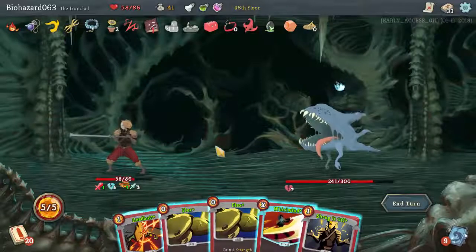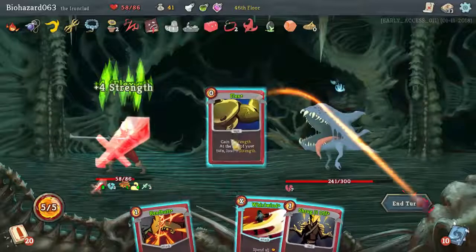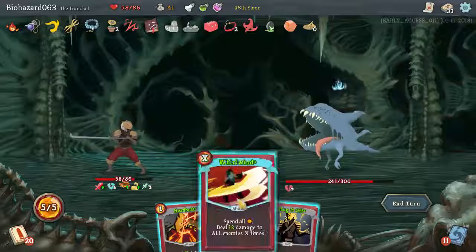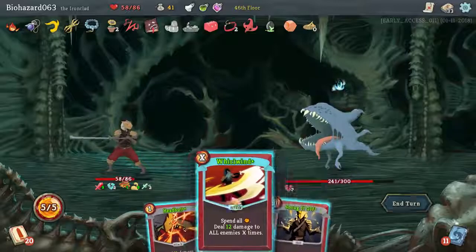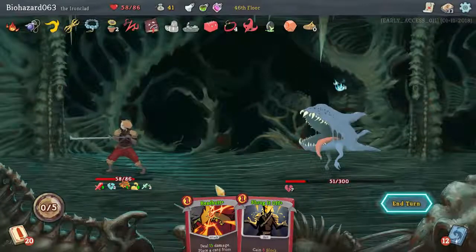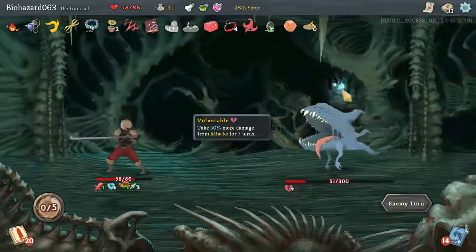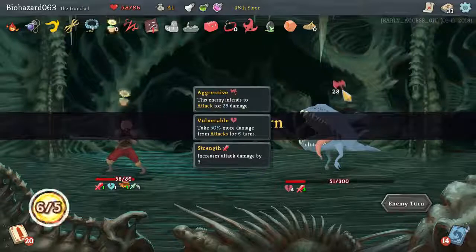Flex, flex, Whirlwind. 60 damage twice is 120. He'll actually live through that — the absolute mad man. It's only 19 because we are weakened. Well, he's close to death and he's not going to do an attack anyway. Might be able to kill him on the next turn. Should get some extra energy to go along with it.